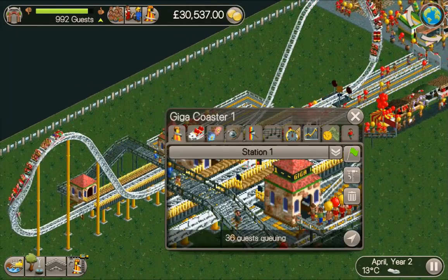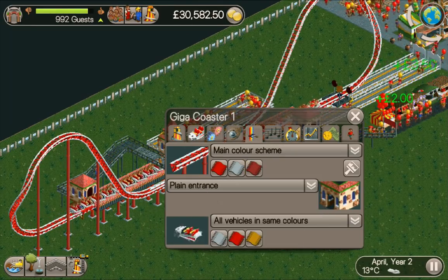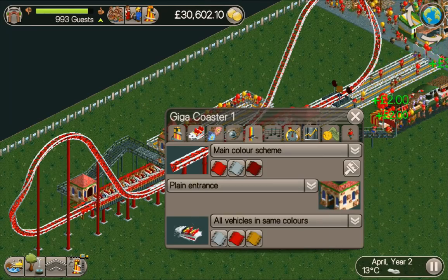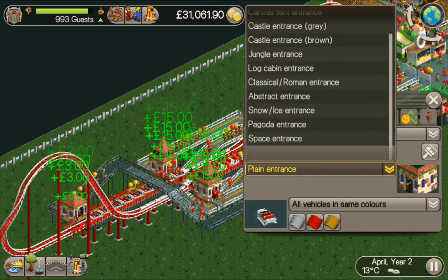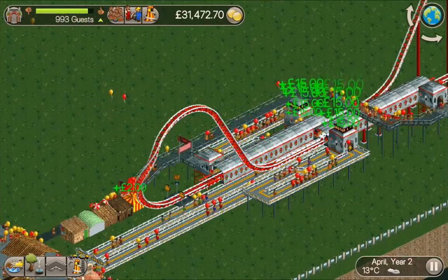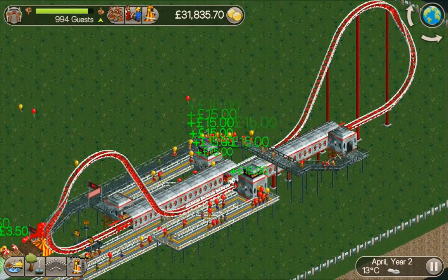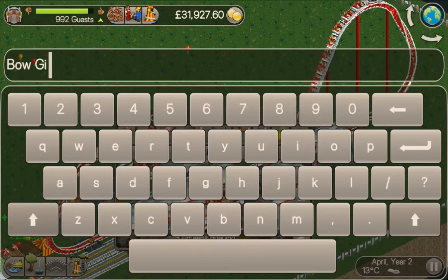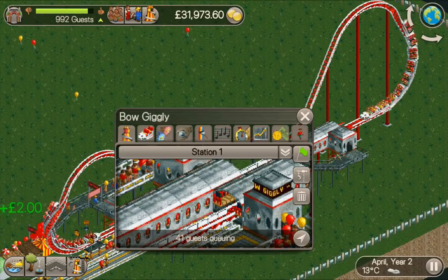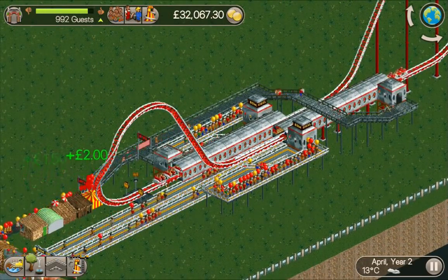Let's give it a fancy paint job so it looks nice in the thumbnail. What about a space theme? We're going to have to give it a funky name as well. It's a giga coaster and it looks like a bow — so how about 'Bow Giggly.' Cool. Awesome sauce.